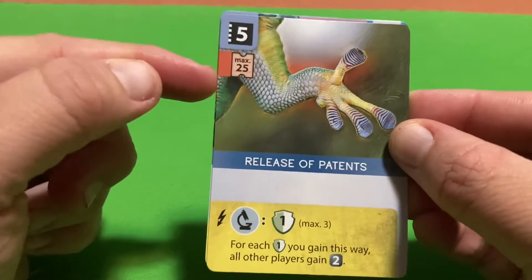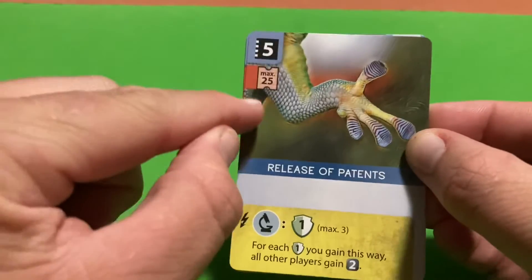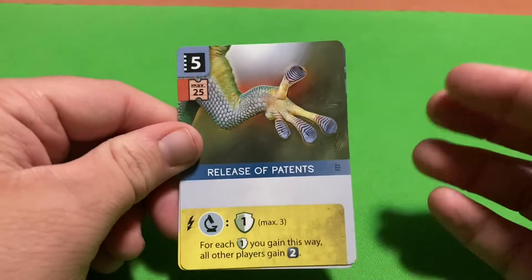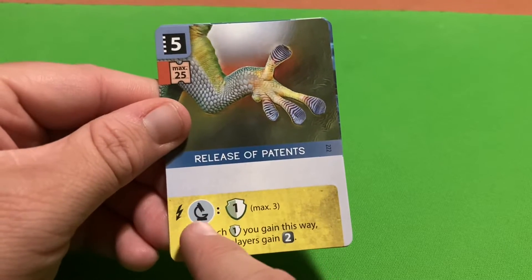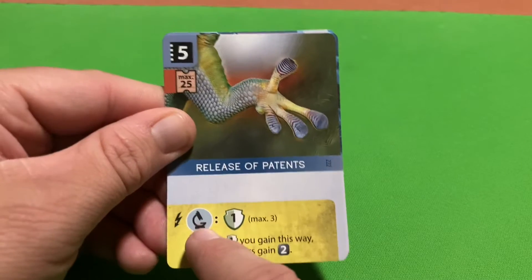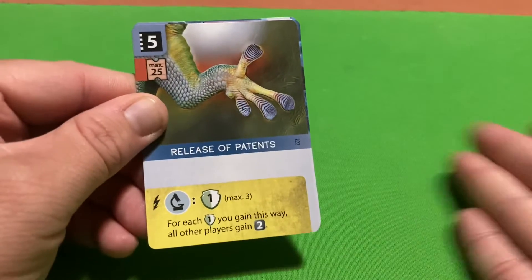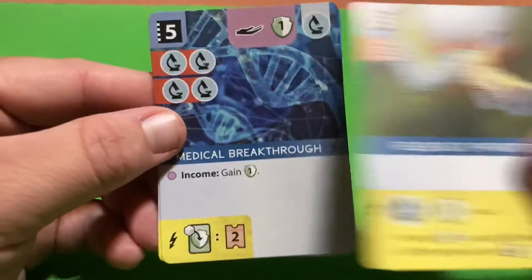Release of Patents has a max-25 appeal restriction - if your appeal has passed 25 you cannot play this card, so you need to grab it early. Its instant effect gives you conservation points equal to the number of science icons in your zoo, capped at three. For each conservation point you gain this way, all other players receive two money, so your opponents benefit too.